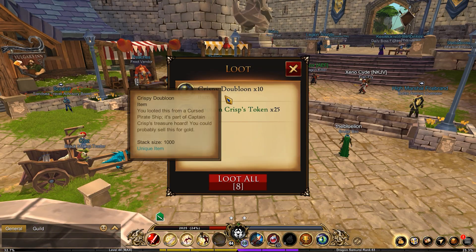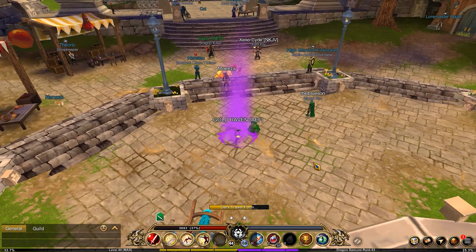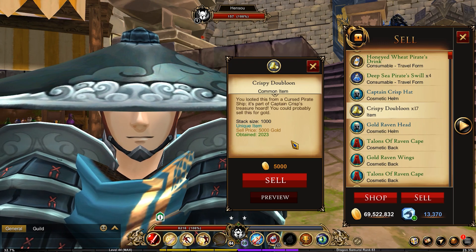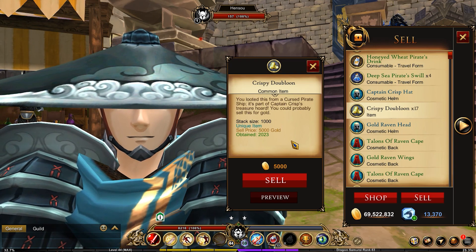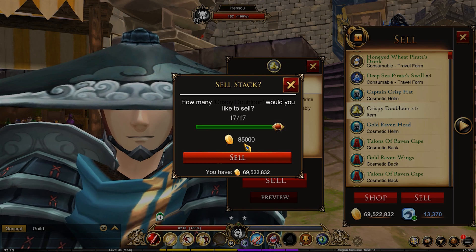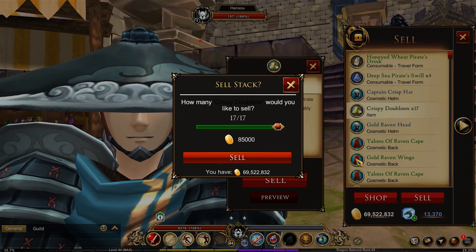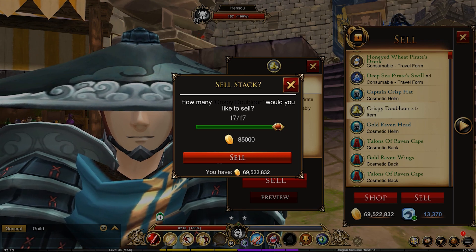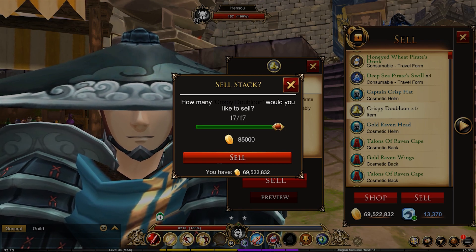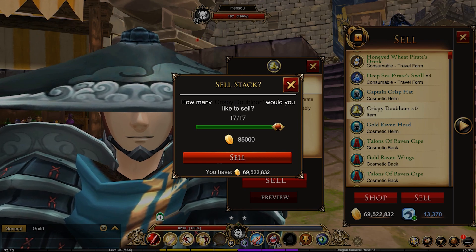Just from this one alone I got 10 right there, so let's add this up and see exactly what we got when it came to profit. We'll go to this guy right here — I have 17 Crispy Doubloons. I had 7 from one drop and then 10 from another, and I believe I've killed somewhere in the ballpark of 5 of those big giant ships. That's 85,000 gold, and this was only from 2 kills. Obviously it's probably more generous than it would be in some cases — you might get lower than this — but the fact that you're able to get this amount is really crazy. If you are a Guardian, you're able to get the summoning runes for free.